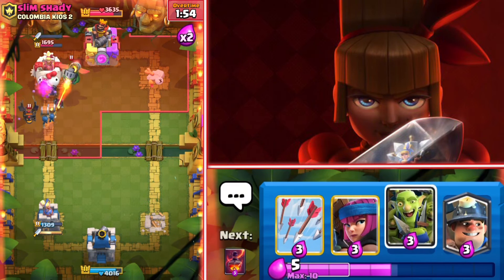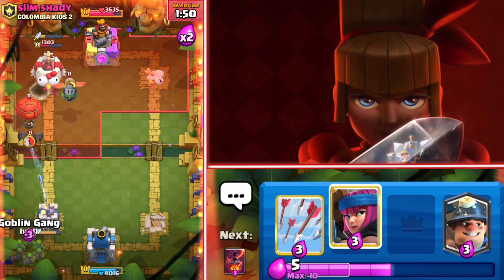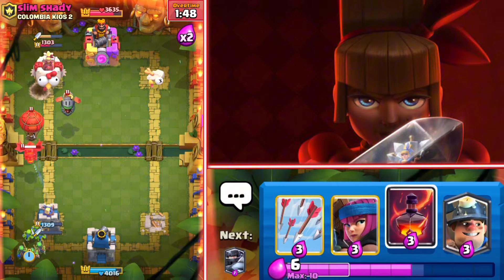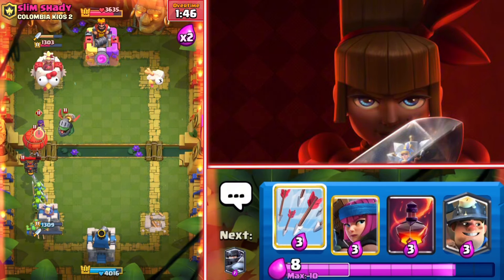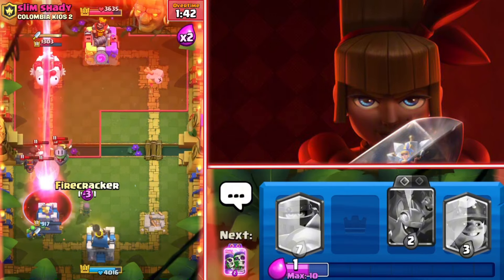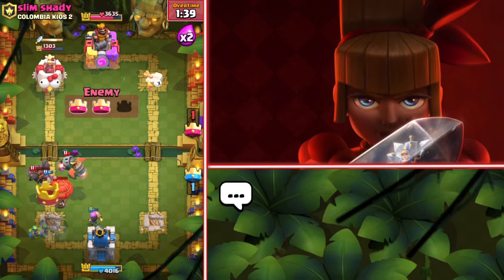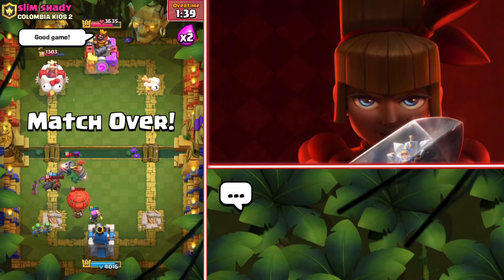Wallbreakers to get some damage — the question is can we defend this push? That is going to be hard. Arrows against the evil bomber, void as our saver — please don't let the balloon through. No way — the balloon was able to get one shot. Maybe we need to change our deck.